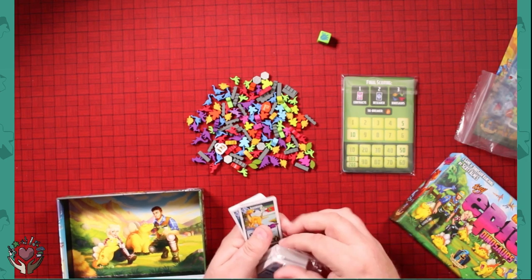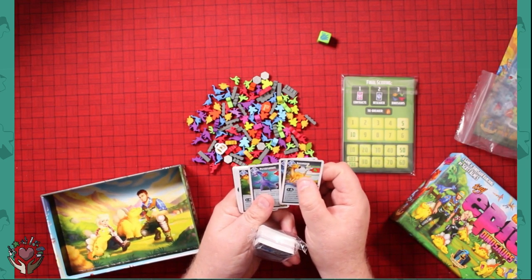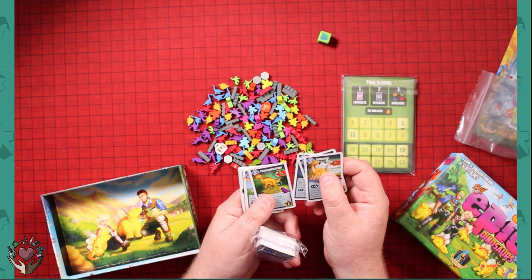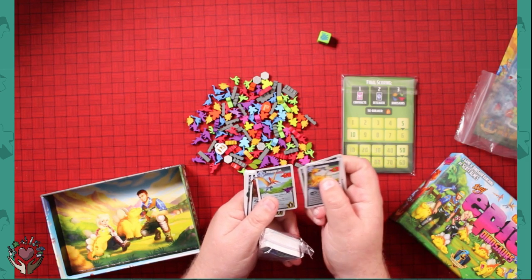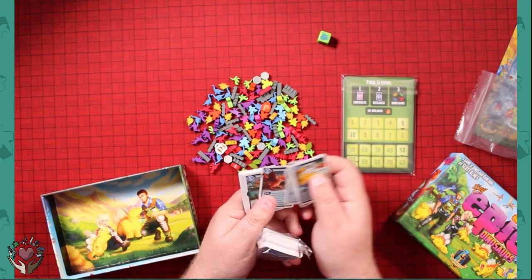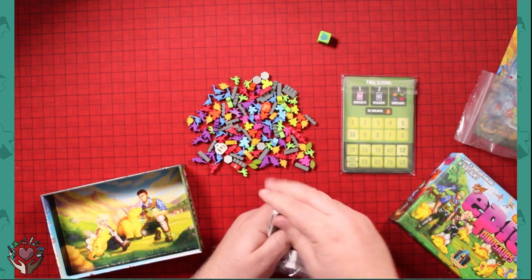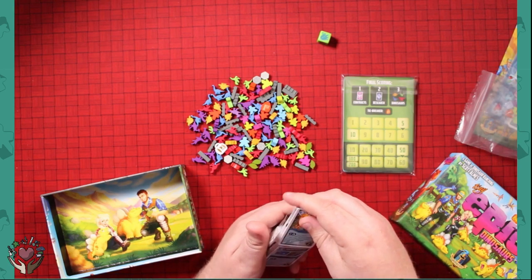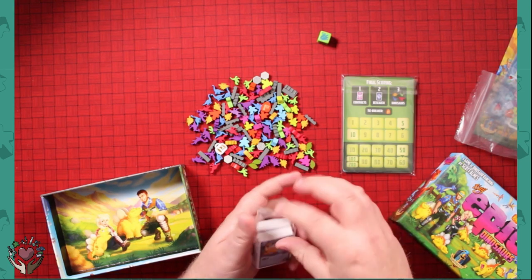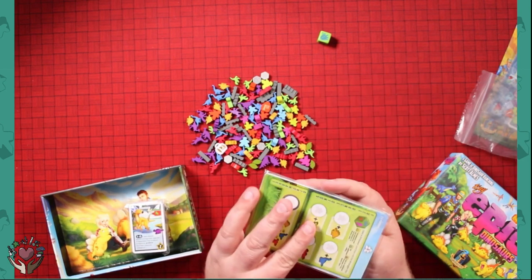We got things like rancher biometrics. You've got all these different types of dinosaur cards: Iguanodon, Plesiosaurus, Parasaurolophus — I'm pretty sure I said that wrong — Pterodactyl, one that I know, Spinosaurus, Triceratops, the basics.